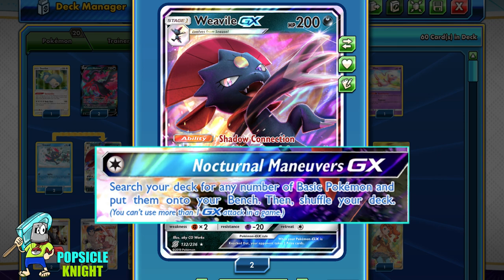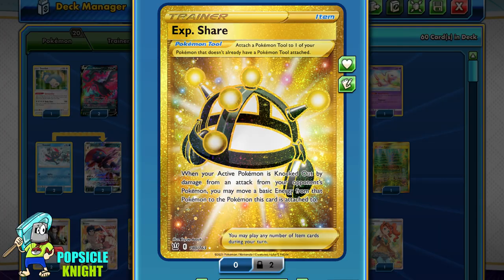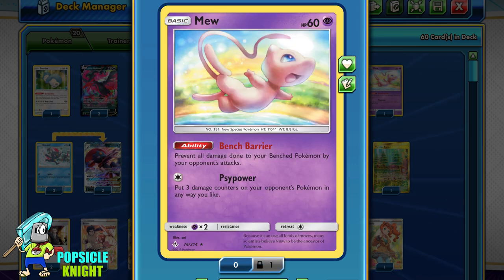This way, you can focus on just evolving your Pokemon on your next turn. To retain my energies in play, I'm using 2 copies of EXP Share — if your active Pokemon was knocked out by an attack, you can transfer 1 basic energy from it to the Pokemon this is attached to. For consistency, I'm using a copy of Snorlax with the Gormandise ability — while it ends your turn, you can draw cards until you have 7 in your hand. I also have a copy of Cricketune V for its Exciting Stage ability, which allows you to draw cards until you have 3 in your hand, or 4 if it's in the active. And I have Mew for its bench barrier ability.